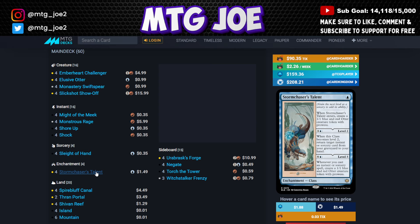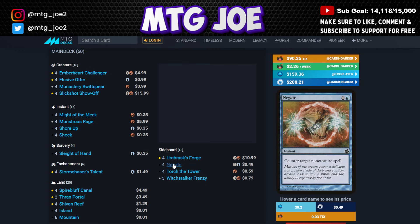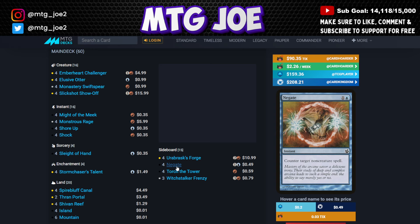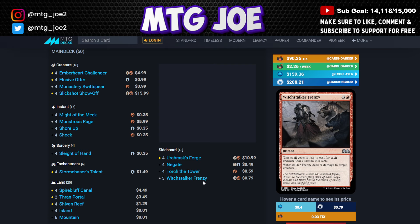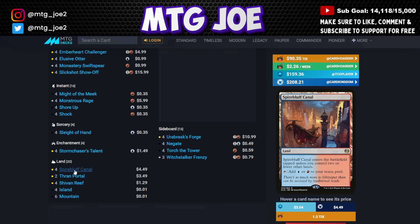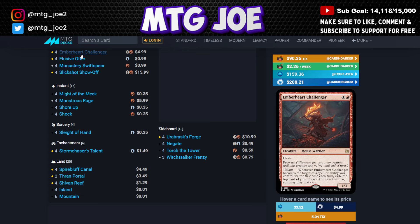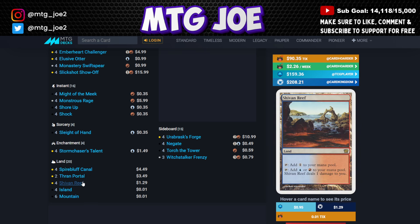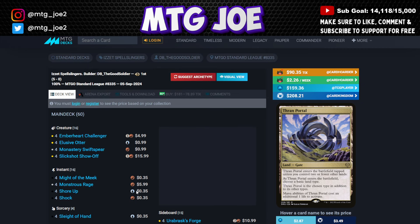The Stormchaser's Talent level 3 costs six mana in a 20-land deck, which is likely why it hasn't seen heavy play despite being very powerful. The sideboard has Aetherbross Forge for heavy removal matchups, Negates for sweepers and big mana decks, Portent Tower for aggressive decks, and Witchstalker to shift into more removal mode as needed. Notably, some versions of this deck access green mana through fast lands for Elusive Otter's ability, but this list mostly foregoes that beyond Thran Portal.